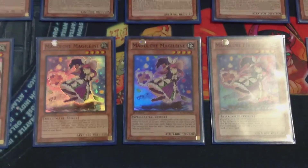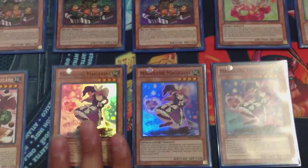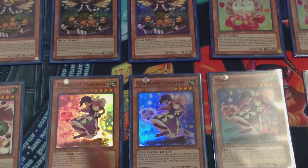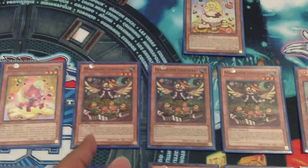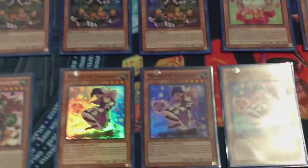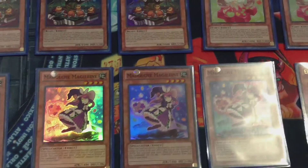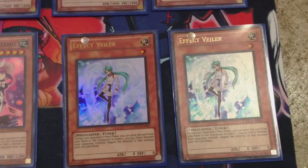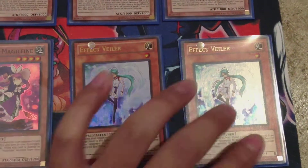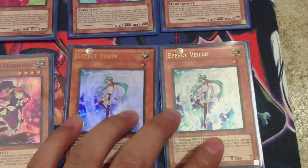The final Madolce monster of the deck is Magalene. She helps us start if our hands are slow — we can grab our necessary pieces, either a Mewfuels if we already have a Hootcake in hand, or an Angelly. Anything we need, Magalene serves a purpose. Level 4 — very important because it allows us to make our Queen. The final non-Madolce monsters are simply 2 Effect Veilers, chosen to help versus the current meta.